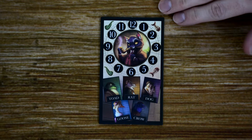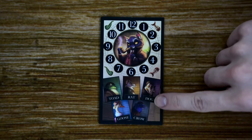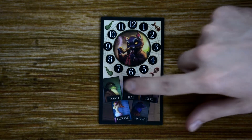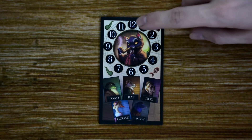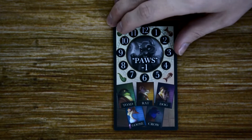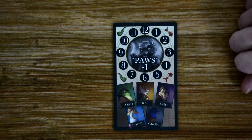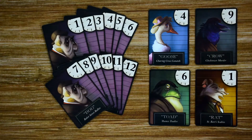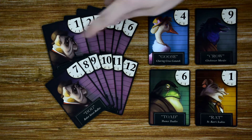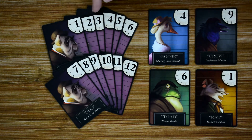The player board is used to keep track of the player's leads on the side with the pipe, and their dead ends on the side with the fish. It also helps when determining a suspect by showing the five different suspects in the game and a clock to help determine the hour the crime was committed. On the back side, if you decide to use it, you can call pause — we'll cover this more later — which gives you a negative one to your final score. The clue deck has 12 cards for each suspect — dog, goose, crow, toad, and rat — with one card per hour on the clock, for a total deck size of 60 cards.